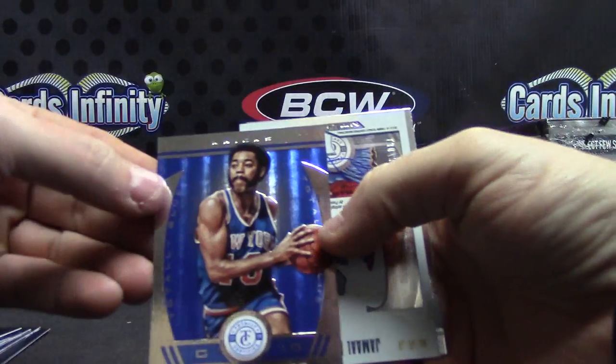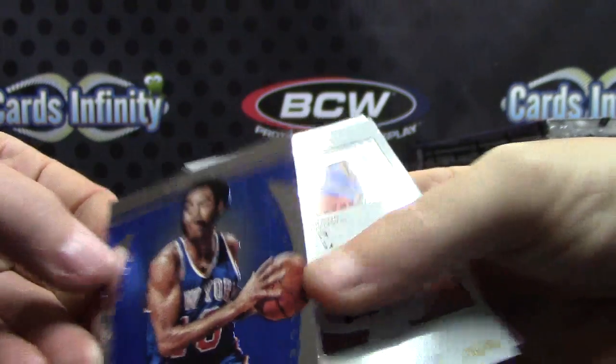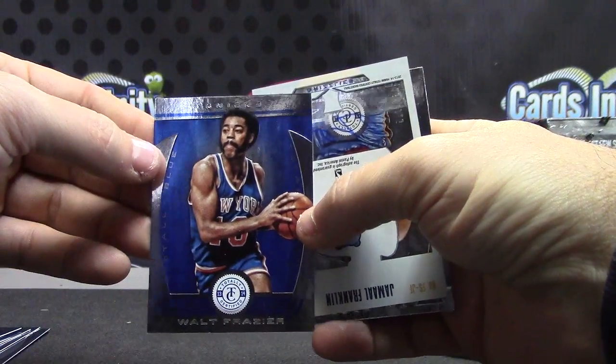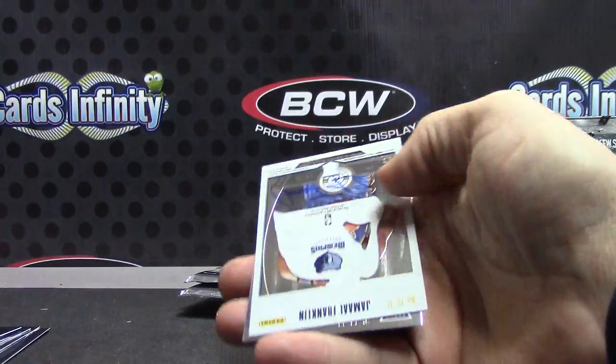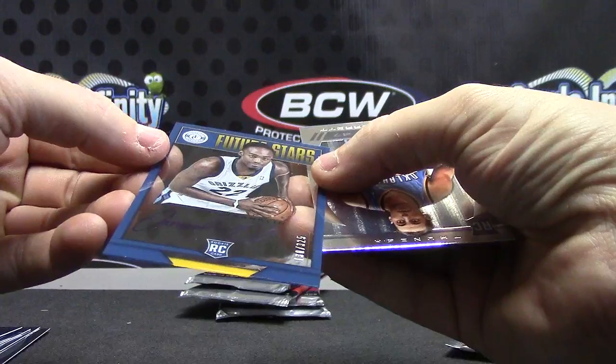The blue is Walt Frazier. Down goes Frazier — Walt, that is. Number to 49. Acetate card, that one is number to 325.